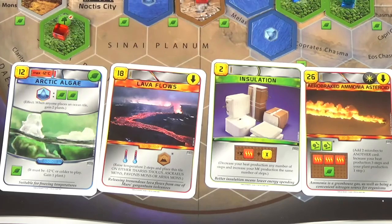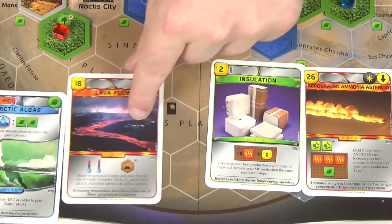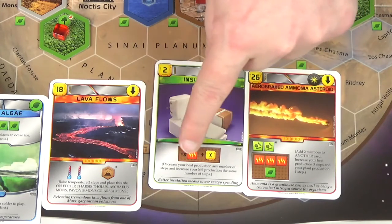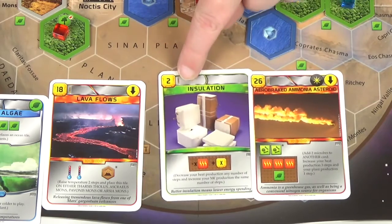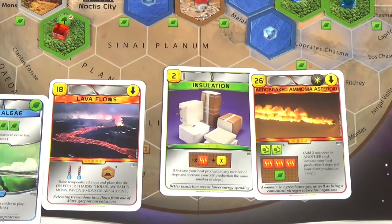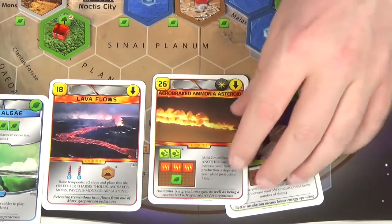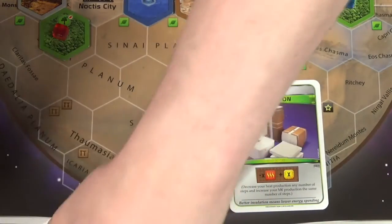The cards on offer in our research phase: arctic algae has a max temperature of minus 12, so ignore that. Lava flows increases the temperature but we're so close to it being maxed out, ignore that. Insulation decreases heat production any number of steps and increases mega credit production the same number of steps for only two — that's really good because we've nearly maxed the temperature and all that heat production is going to waste. Fantastic.